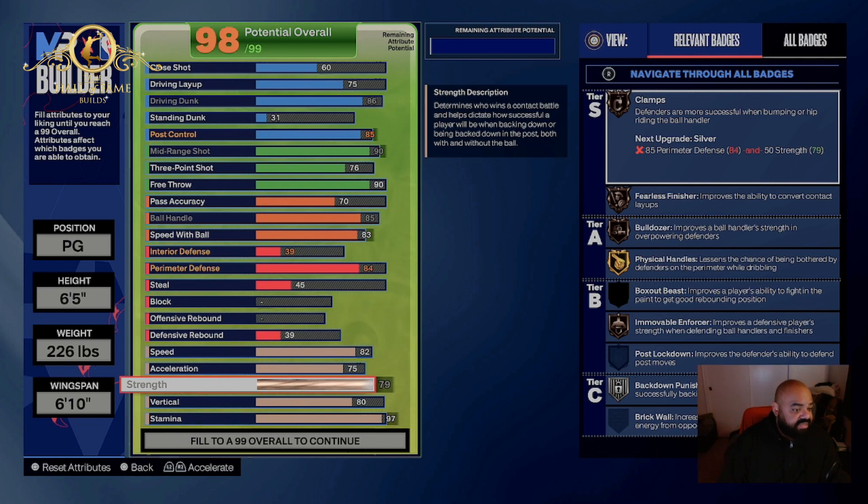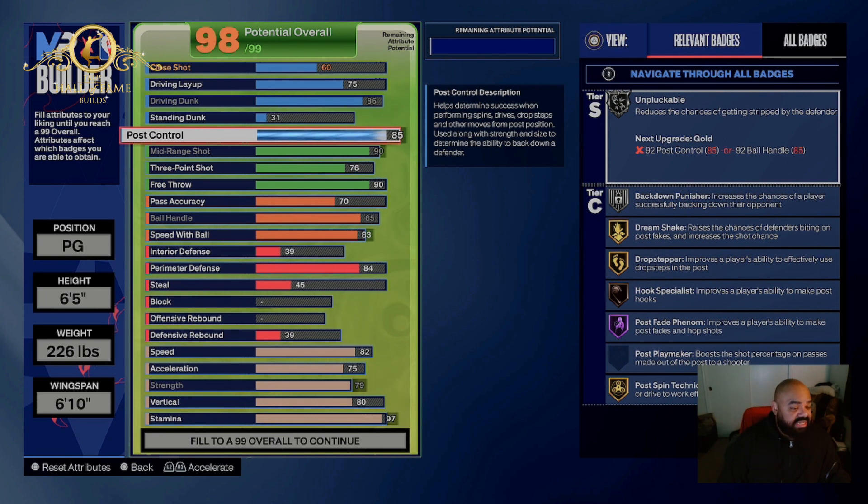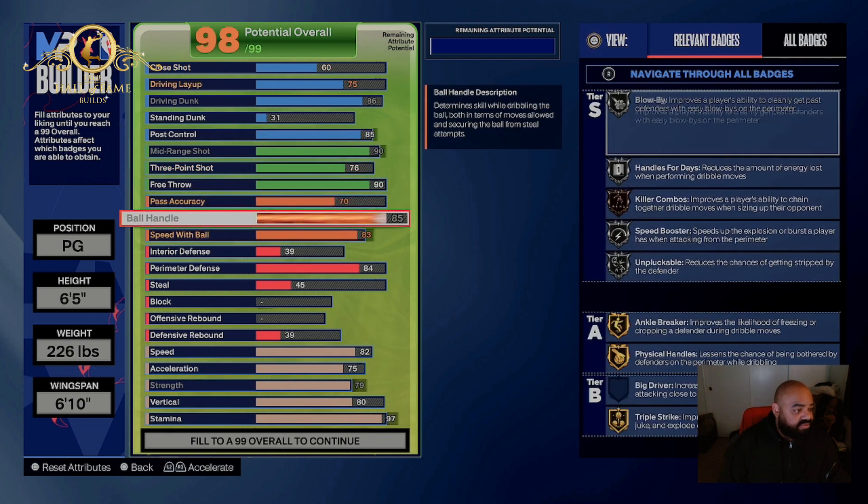That Back Down is gonna help you out a lot, and then having Post Spin Technician on Gold — post fade, that's what he does. Yeah, you're gonna have to run with him like that.